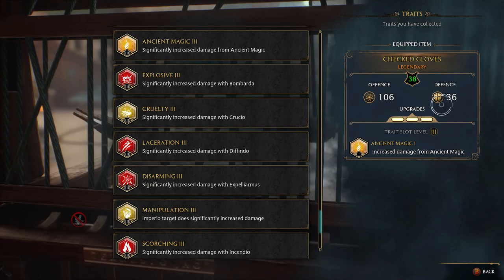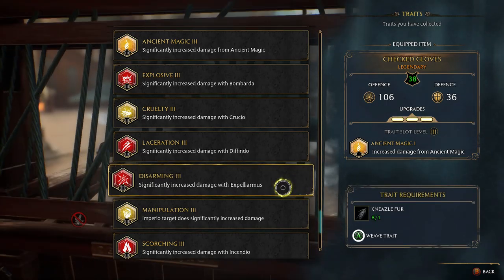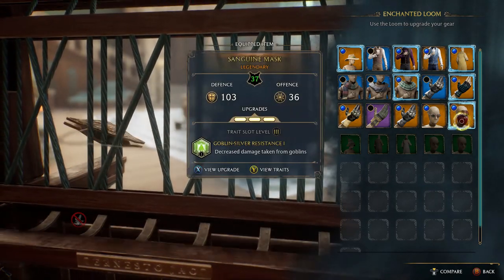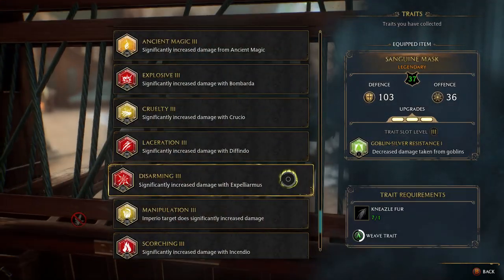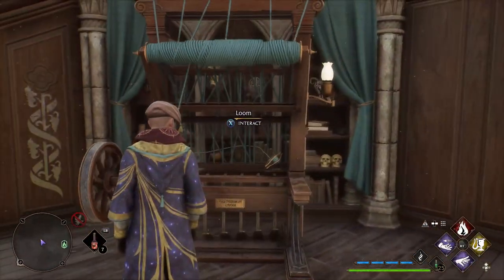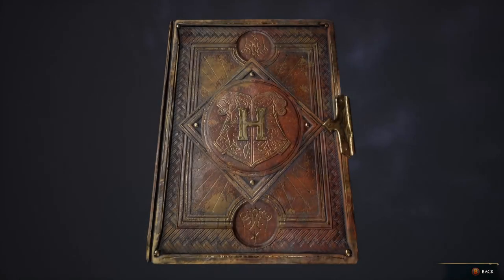Personally, I like using Expelliarmus because it kind of makes me feel like the Chosen One - having a really powerful Expelliarmus spell. You're going to see the difference once we get these traits on, as far as how much damage it's going to do. Let's take a look at the gear.